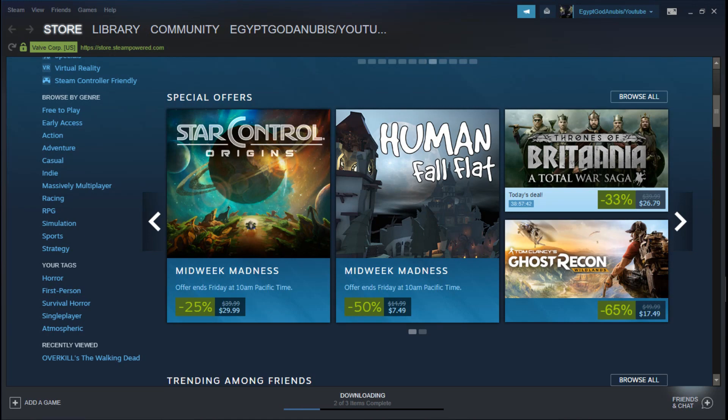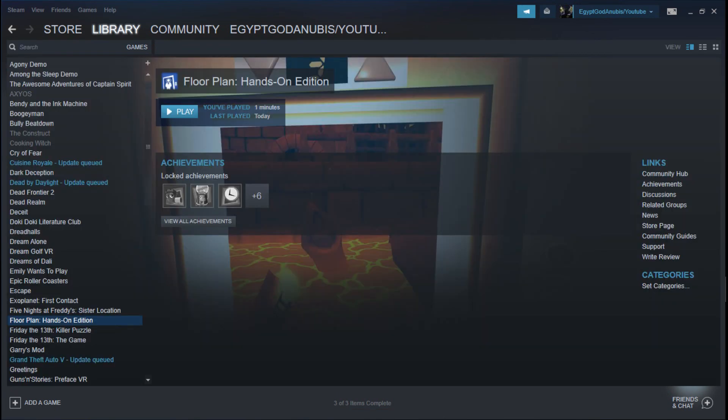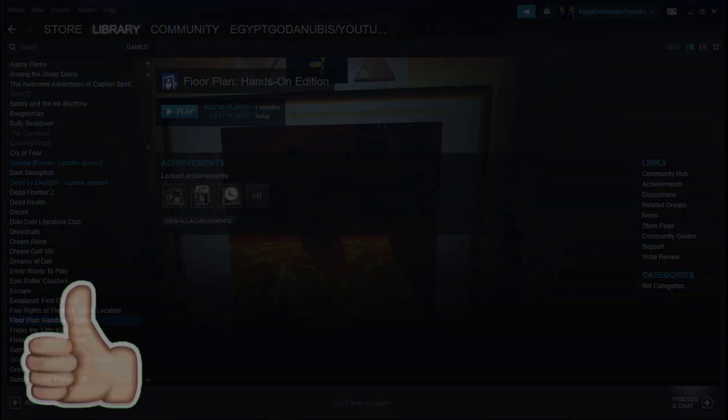All you're doing is waiting for it to download and you have your free games. There you go, everybody — I hope you enjoyed this video. As you can see, the game is inside my library on Steam. This game was free. This does work a hundred percent. Thank you so much to everyone who stayed to see if it did work. Hope you all get a lot of free games. If you enjoyed the video, make sure you subscribe to the channel, hit that thumbs up, and I'll catch you in the next video. Peace.